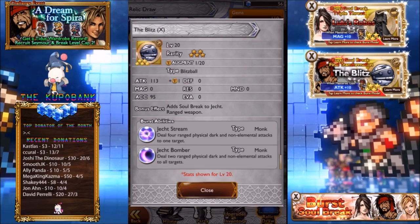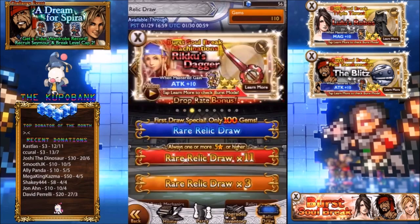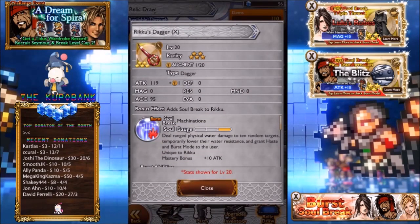If you compare it to Cid Raines — even though he's a magic user — his soul break does raise his stats and makes him extremely powerful. You kind of have to look out for burst soul breaks like that if you want to use them in the long run. The extra abilities from stat boosts really do help.